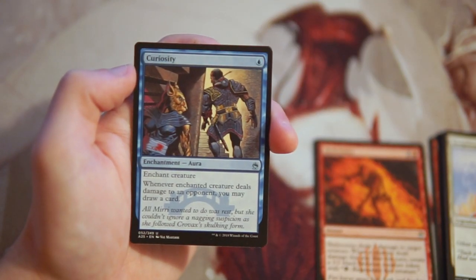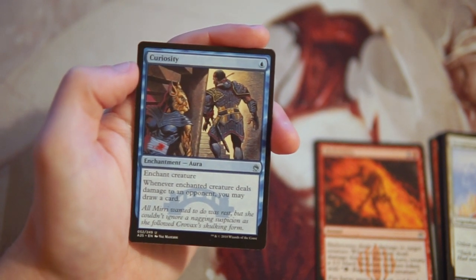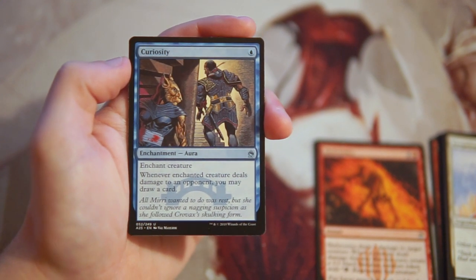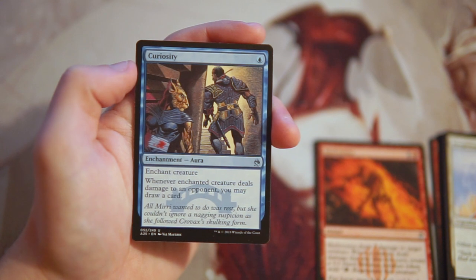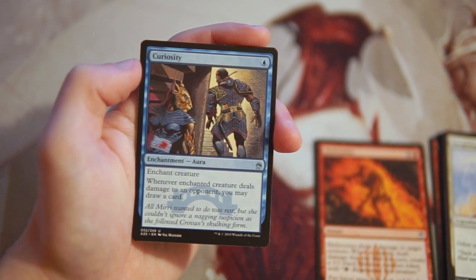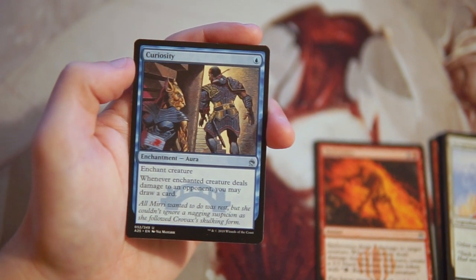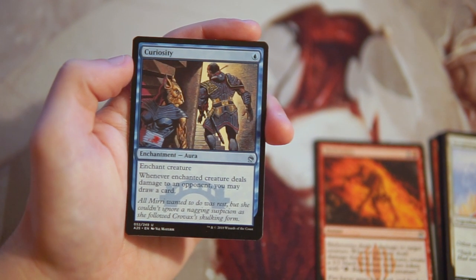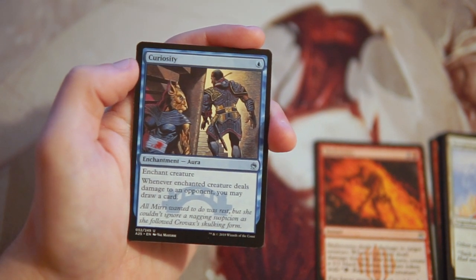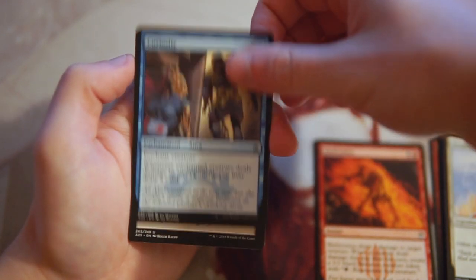Curiosity is an enchant creature for one blue. The enchanted creature: if it deals damage to an opponent, you may draw a card. This is a really powerful ability, but you really need the right cards to put it on — something unblockable is going to love a card like this. Even if you only get one or two hits off it, it's worth it because it's replacing itself. I like this more than most aura-style cards but I would not first pick it; I'd need the creatures to go with it first.